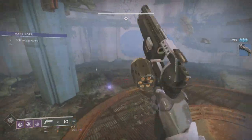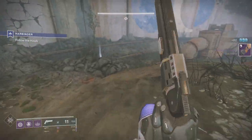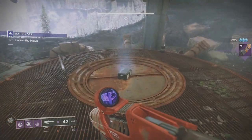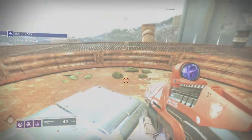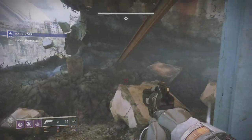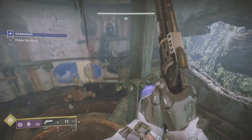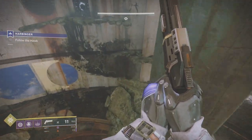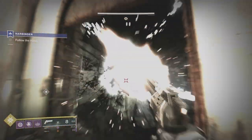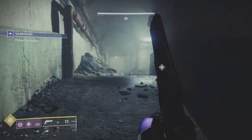Depending on how many times you've done this mission last week and whether you've got the feathers, you can finish the quest this week. If you've got three characters — at this point I have finished the quest and got the ship. I've already showed you where three paracausal feathers are. I'm going to show you where the other two are. One is in the boss room so you can actually defeat the boss and then get it — you don't have to get it beforehand. I would suggest getting the feather before you open the chest at the boss.